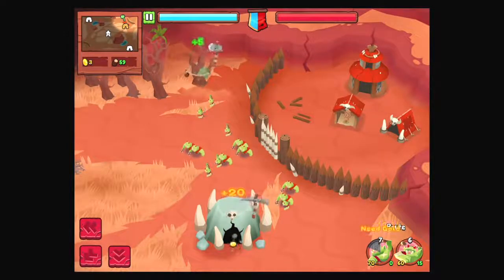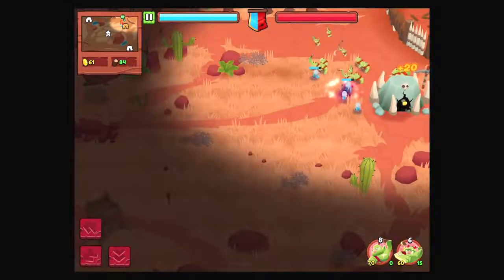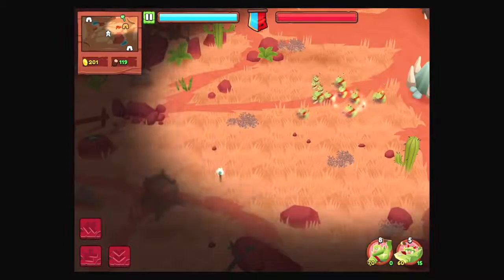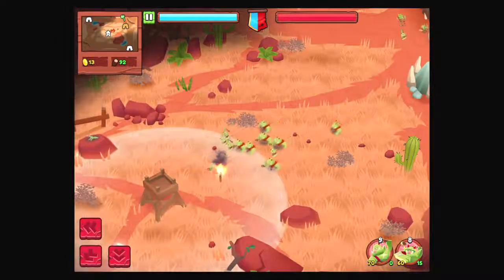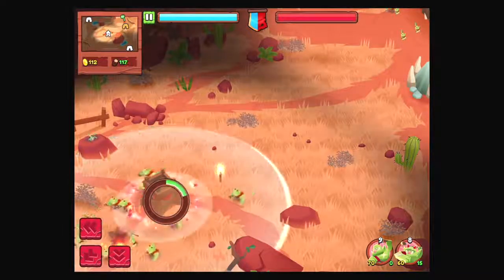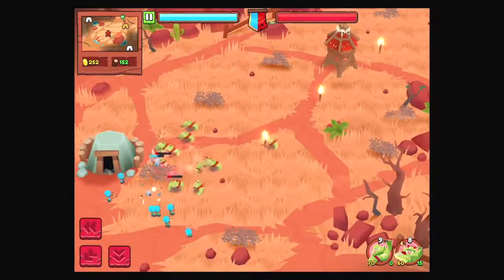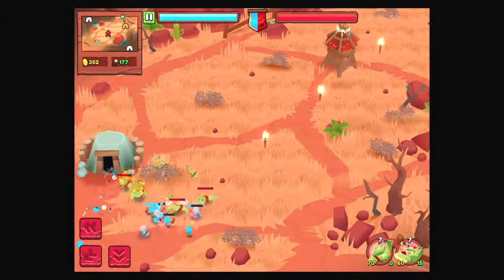We've got some sort of tower in the middle there — I wonder if anybody owns that yet. So it looks like maybe I've just always been seeing the orcs coming from behind. Nobody's taking the tower yet — take the tower! So I do have to hover over it in order to take it. Just a watchtower? I mean, that's fine.